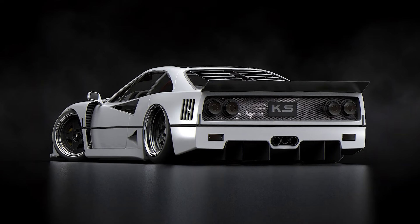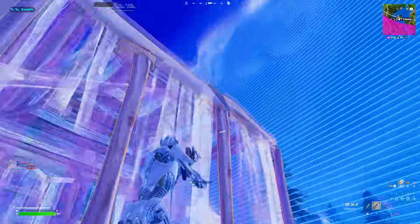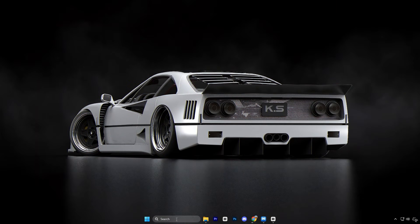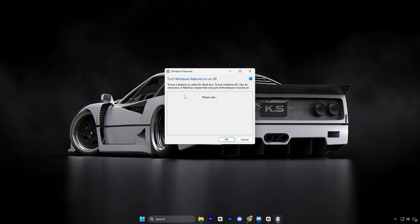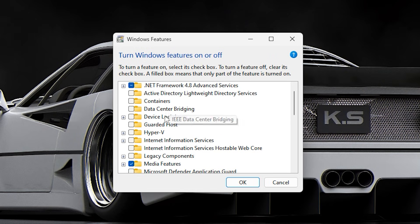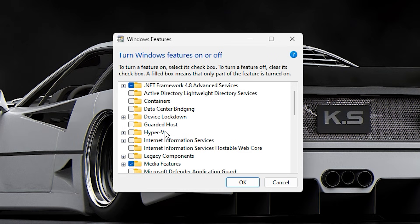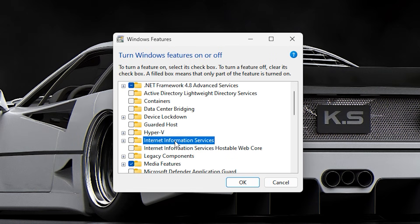The next step is to disable unnecessary Windows features that quietly run in the background. These built-in components aren't needed for gaming, but still eat up CPU and slow your system down. Open the Windows search bar, type Windows features, and select Turn Windows features on or off. You'll see a long list of optional features — go through them carefully and disable anything you don't need. The ones listed are completely safe for gaming PCs: Hyper-V (only needed for virtual machines like VirtualBox or Docker), Internet Information Services (IIS), and IIS Hostable Web Core.